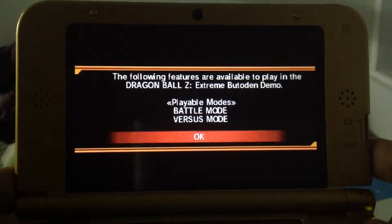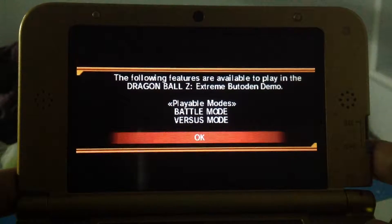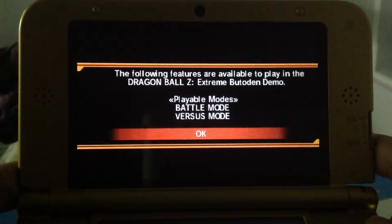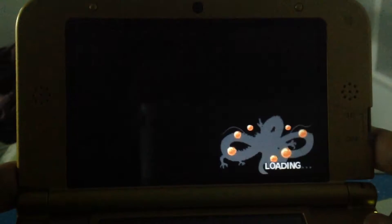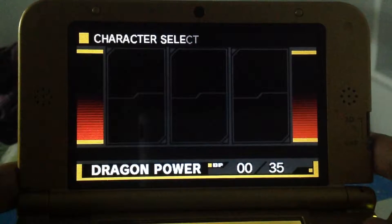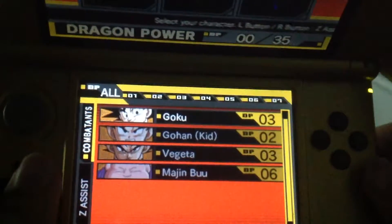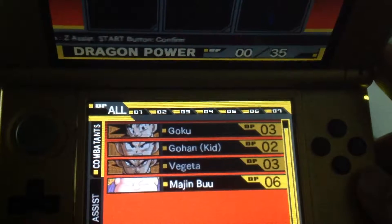So there are two features: battle mode and versus mode. I will not be doing the versus mode because I have very slow internet at home, so I don't think it will be very good to say the least. So let's go right into battle mode - battle mode CPU. Alright, so there are only four characters available to us: Goku, Gohan, Vegeta, and Majin Buu.